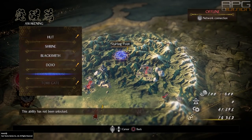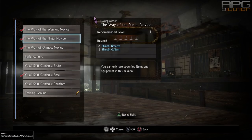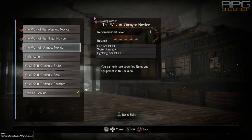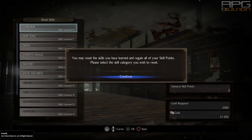By going to the dojo you can complete 'Way of the...' missions that grant various rewards. They are unlocked as you progress. Definitely do those because they offer really nice rewards. At this screen you can also reset skill points by pressing the triangle button.